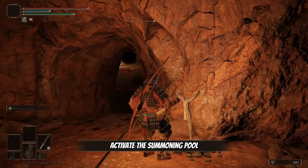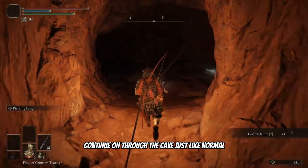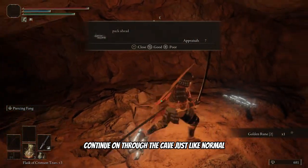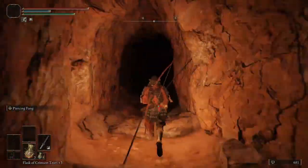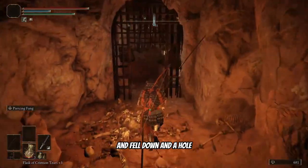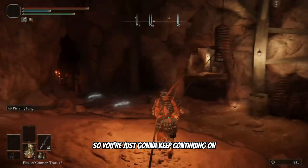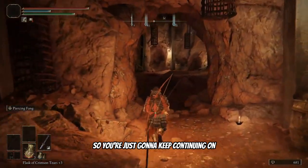If you haven't already, activate the summoning pool. Continue on through the cave just like normal. Keep continuing on through the cave.